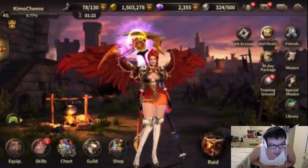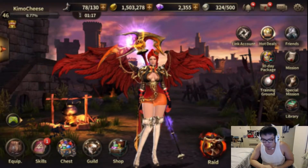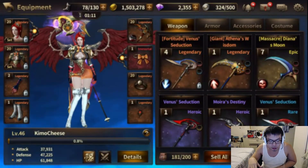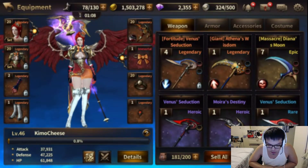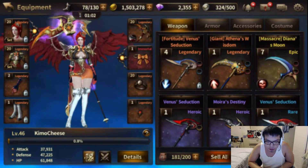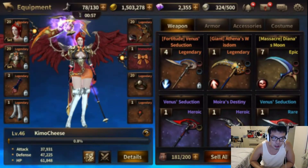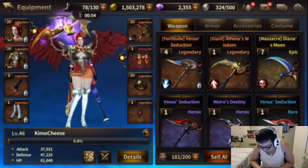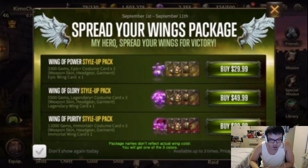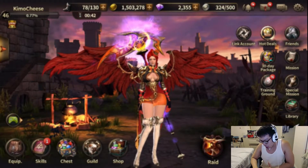Hello guys, welcome back again. This is KimoCheese here and today we'll be getting my first ever immortal armor gear piece. What I have right now currently is just a regular legendary set. I have one immortal accessory that I got earlier in floor 42, but I didn't record that because I figured that's kind of boring, and since I don't really care about accessories, this gives me an opportunity to show you guys how to get my first piece ever.